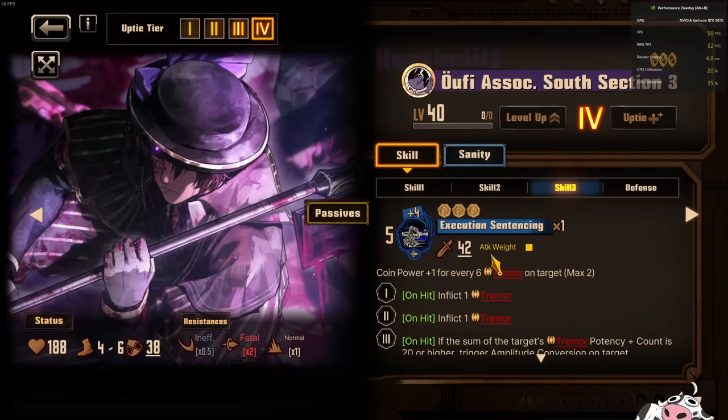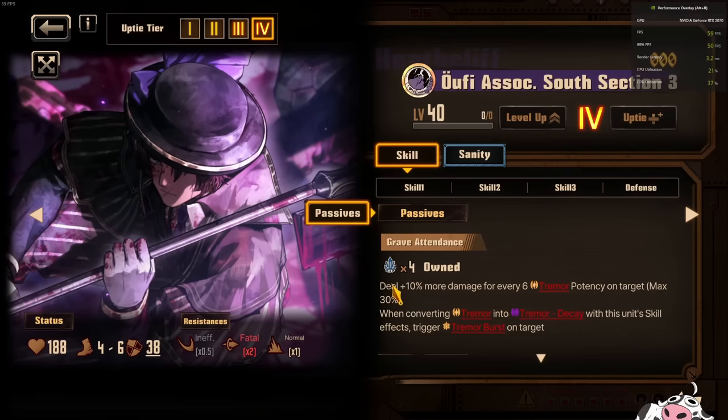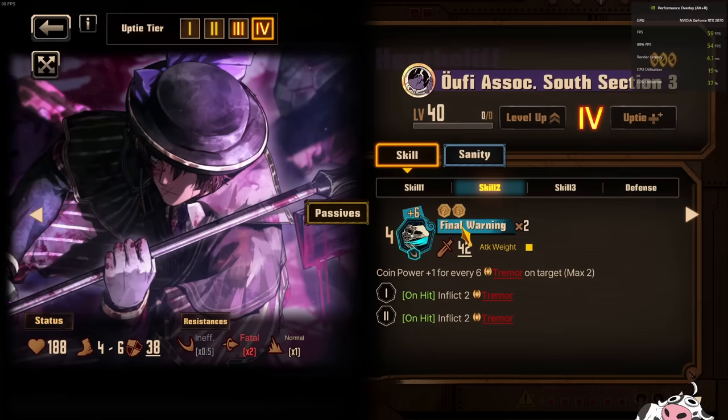So in terms of clashing, this guy has it as long as you have the Tremors on the target, which is honestly not that bad to hit. You just need to hit 6, or 12 in order to get his full power. He also scales off of Tremor potency by damage — he deals 30% more damage if you have 18 Tremor potency on a target. His damage output isn't super amazing because it's 2 coin, 2 coin, 3 coin, but his passive compensates a little bit. He has very good clashing power — very comfortable clashing power of 15, 20 and 20 something. So it's actually pretty damn good. A 3 star, so it probably has to be.